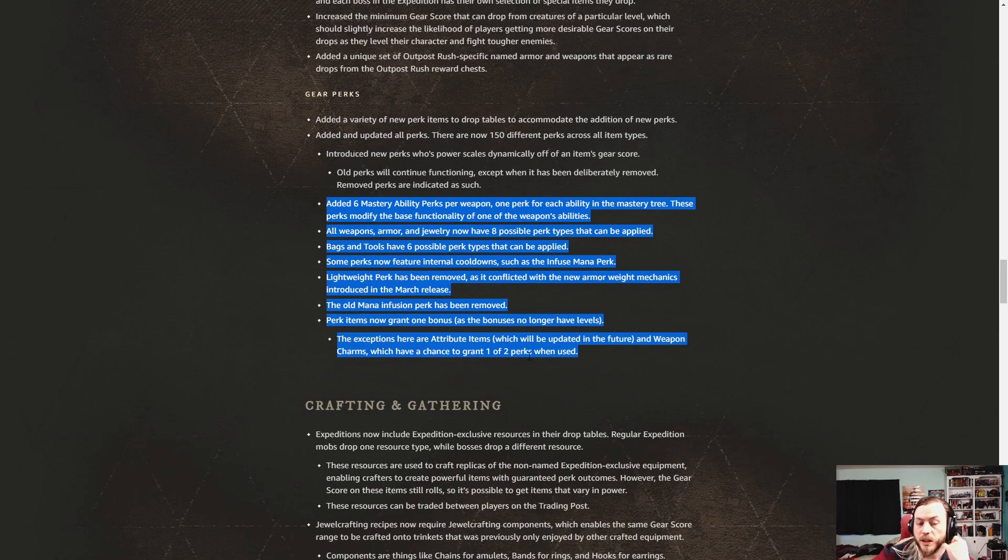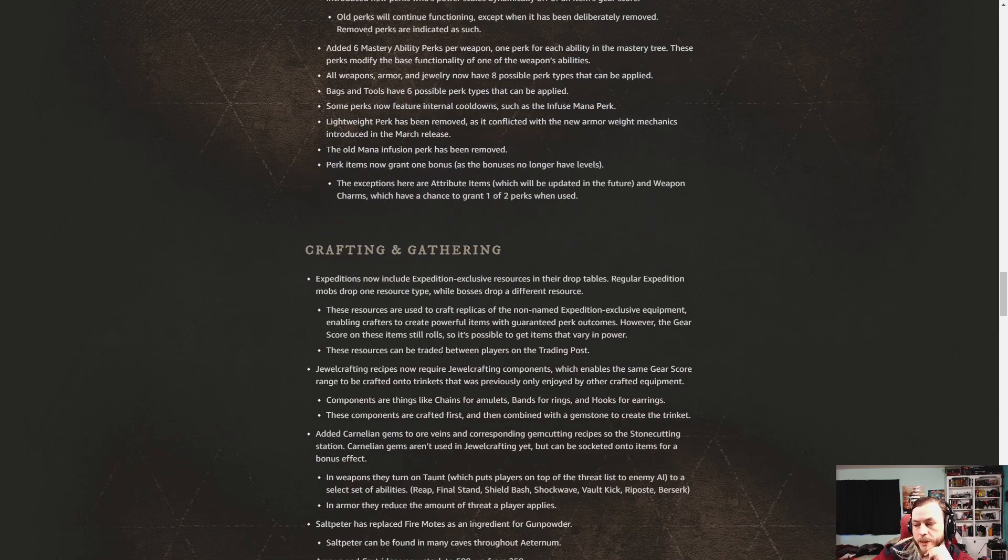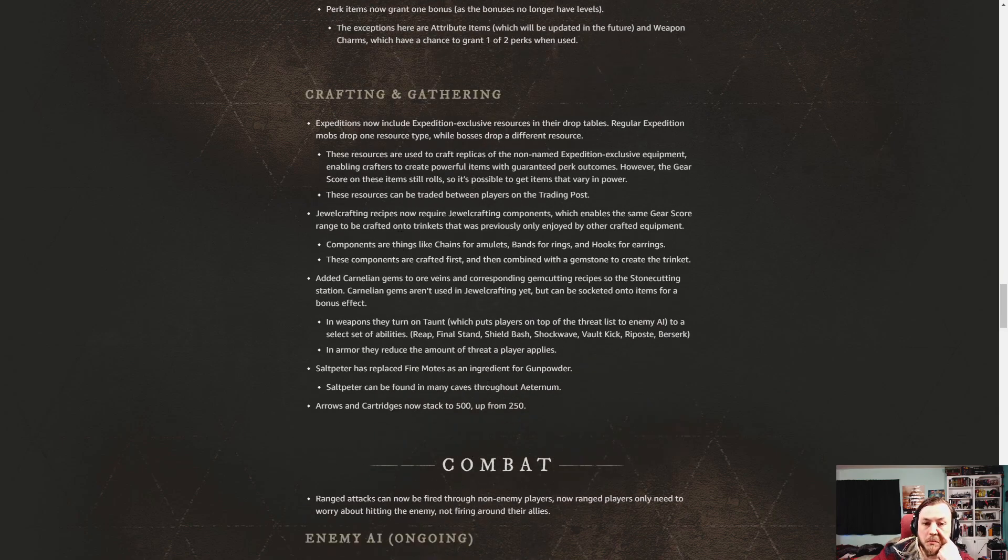I'm going to talk more heavily about the combat changes that are coming, since we all know how much I like the combat. Project changes — a lot of good stuff here. Dungeons now have exclusive resources in them for crafting, and there are dungeon-exclusive weapons. There are two bosses that drop their own loot and mobs that drop their own, so it'll be something to farm. They range in power from low to high.